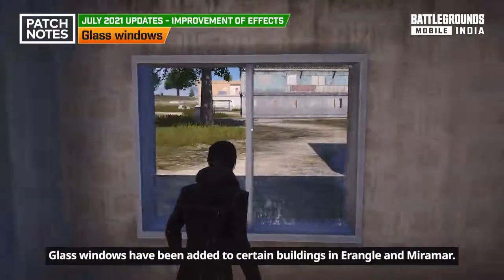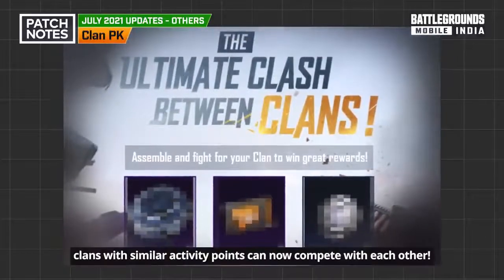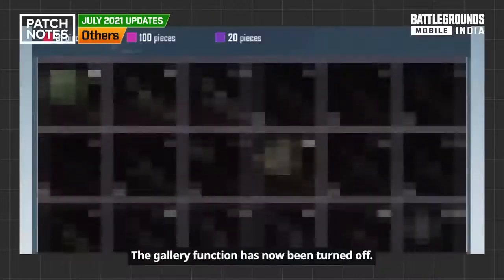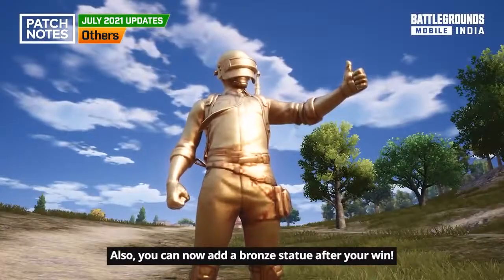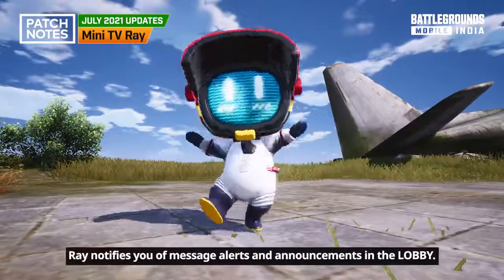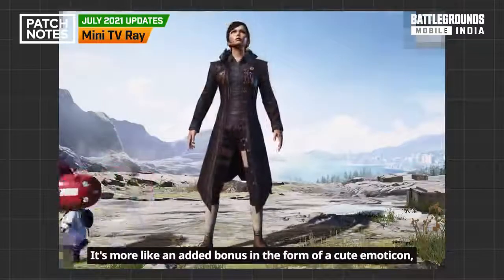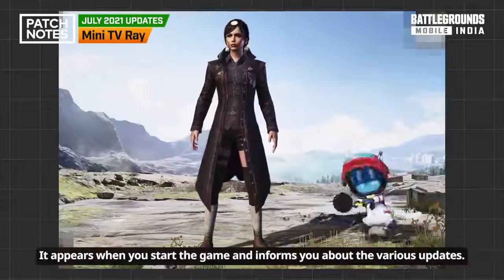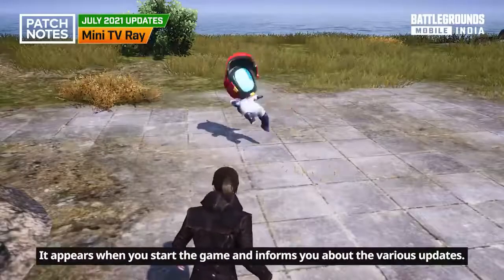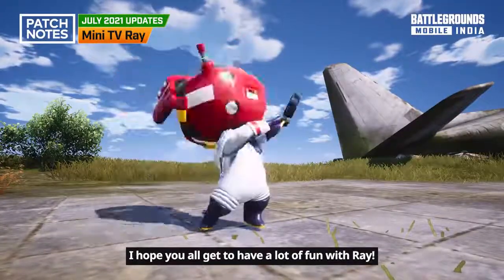Glass windows have been added to certain buildings in Erangel and Miramar. The update cycle for the royal pass has been changed from 2 months to 1 month. With the addition of the new PK system, plans with similar activity points can now compete with each other. The gallery function has been turned off, and you can now add a bronze statue after your win. An NPC called Ray has been added — Ray notifies you of message alerts and announcements in the lobby and helps you navigate. It appears when you start the game, informs you about various updates, and can even play pranks on you.